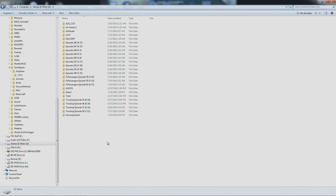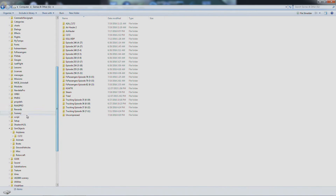Now go somewhere else on your computer, wherever, and just right click and paste them somewhere. This is just to back these two folders up, so if you screw something up, you can just paste them back over and you're right back to where you started. Also, we're going to need something from the 172 config file here in a second.